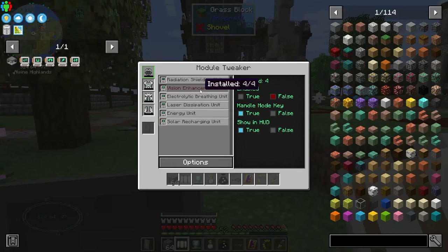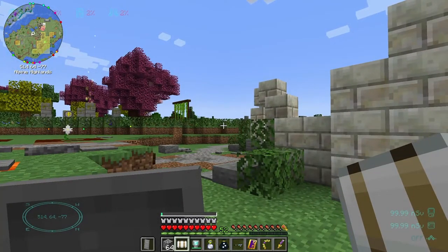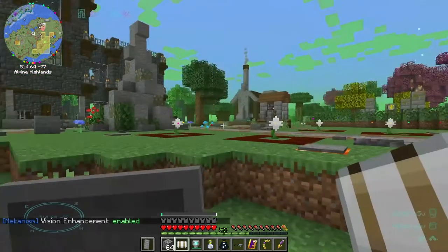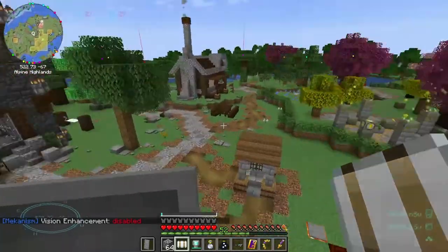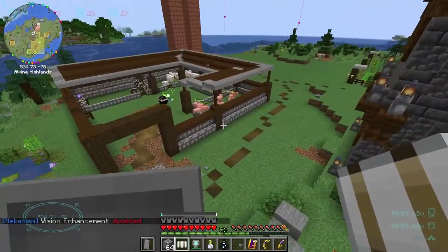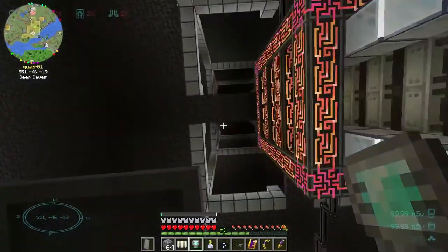I have the vision enhancement installed and it is defaulted - you can toggle it off and on by using the V key. That's what mine was by default. This is what it does: it turns everything green. I'm guessing that in low light situations it will be better. So let's go test this out in the underground base where there's a dark spot.